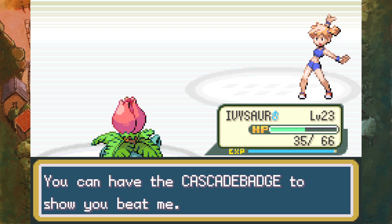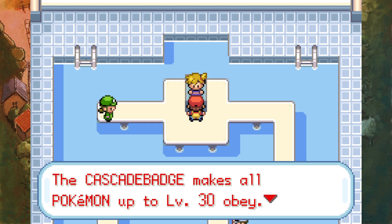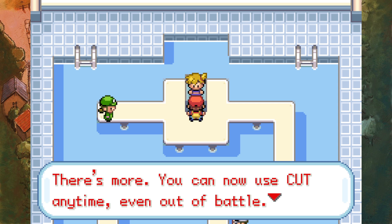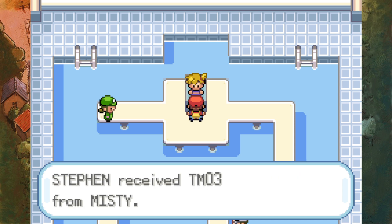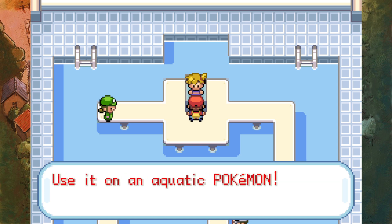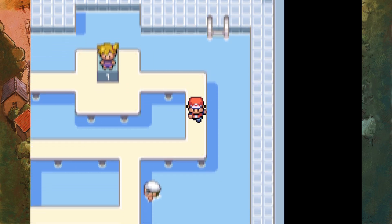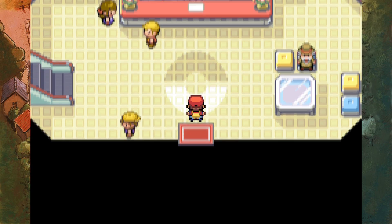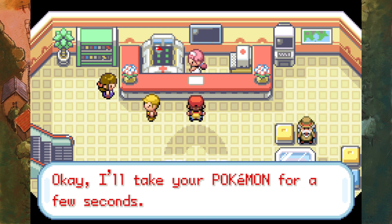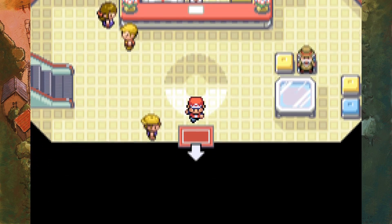You're too much! You can have the Cascade Badge to show you beat me. Got 2100 for winning. Cascade Badge will make all Pokemon up to level 30 obey - that includes even outsiders you got in trades. You can now use Cut any time, even out of battle, to cut down small trees and open new pathways. You can also have my favorite TM, TM03 - it teaches Water Pulse. Or I could use it on Clefairy. I'm actually tempted to use it on Clefairy because that would give me some coverage towards ground types and rock types that isn't Ivysaur, and it would also let me cover fire types, which is something I currently really can't do.